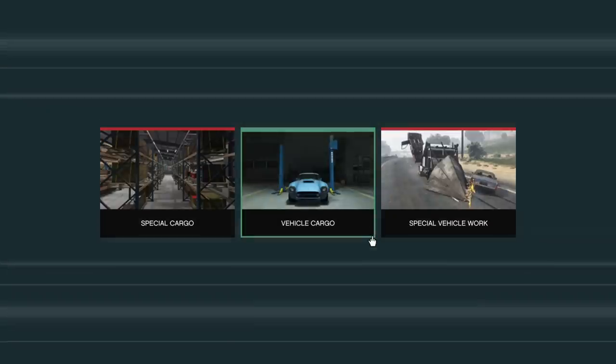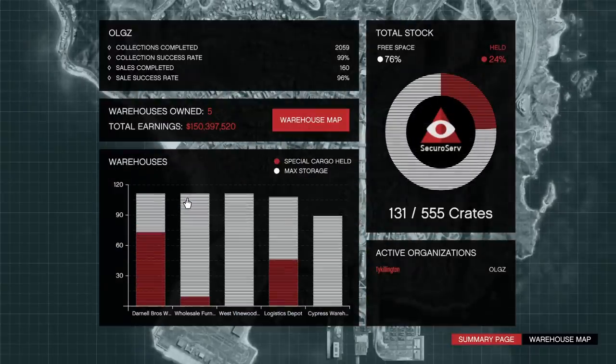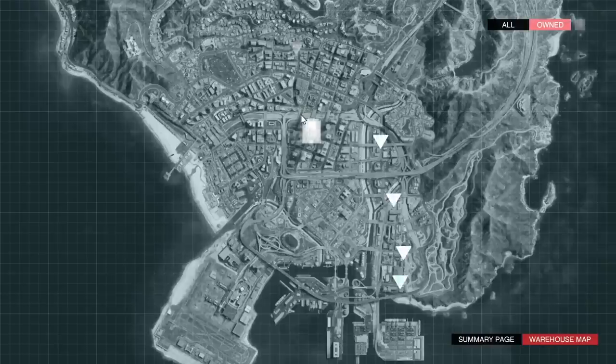Now once you're in your office you can run vehicle cargo, some special work, and of course your crate business. This is where you'll buy your crate warehouses, and you can buy up to five large warehouses. You can have small, medium, or large warehouses — a combination of all of them. But you can only upgrade, you cannot downgrade. For example, you can go from a small warehouse to a medium, or a medium to a large, but you can't go from a large back down to a smaller one.